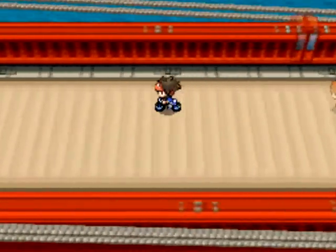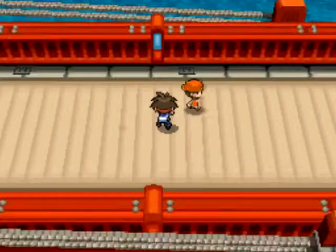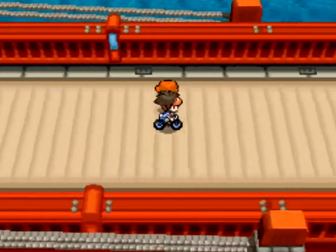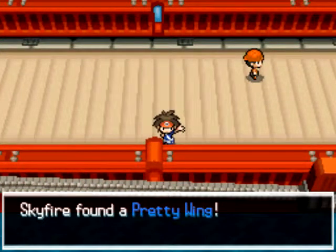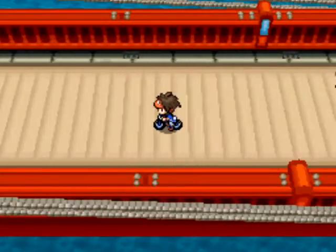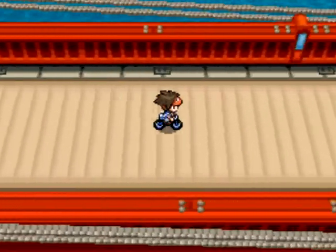I picked up a Muscle Wing — sweet. This is probably the best place for EV training in HP. There might be other places but this is the one I know because Ducklett only appears around levels 23 to 26. I also picked up a Resist Wing, so Defense EVs from wings are going to come in handy too. I pick up another Pretty Wing. And then I pick up a Health Wing — that is an HP EV wing — and I see another Ducklett.